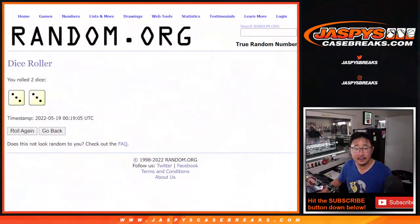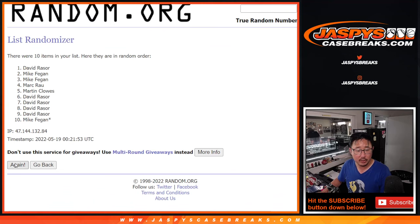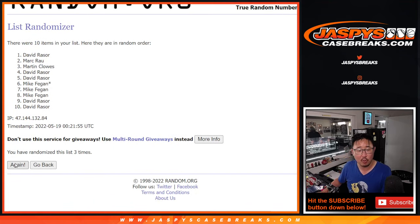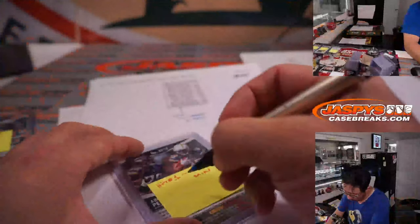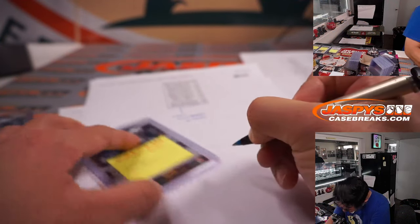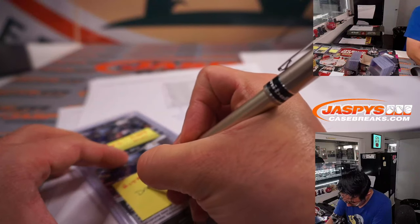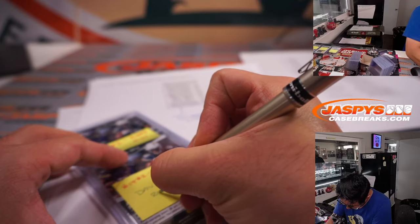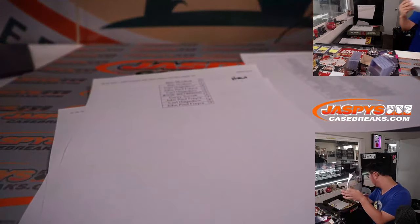The second list will be for the top two hits. Rolling one through six final time. After six, we got Mark and David. So Mark, you get hit number one. And David, you'll get hit number two. Done.